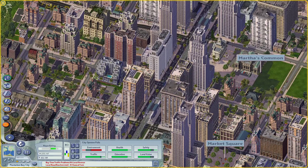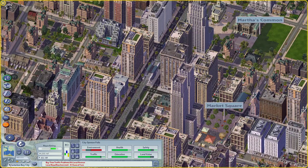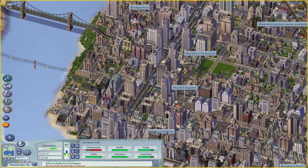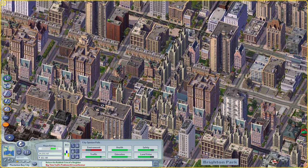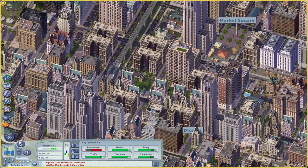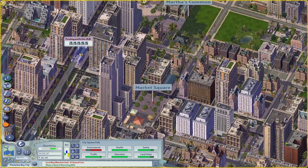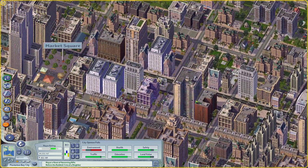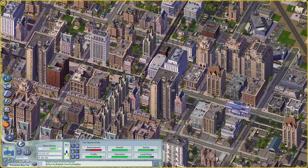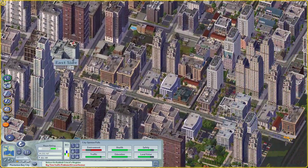Raymond K. also gave two great avenue and road suggestions. This is Archer Avenue, which I think is a great name — Raymond K. gets the main north-south streets in Plantation Bay City. Pershing Road is another suggestion I used. I did this a few days ago so I don't exactly remember where every label is, but I know I used it.